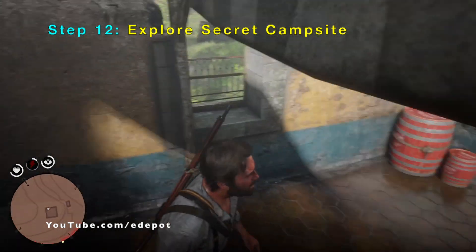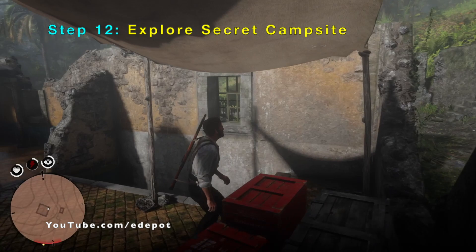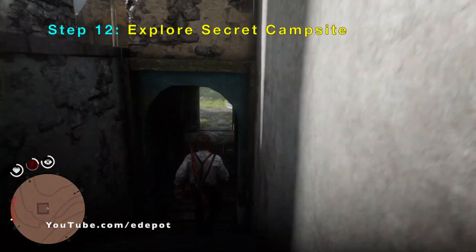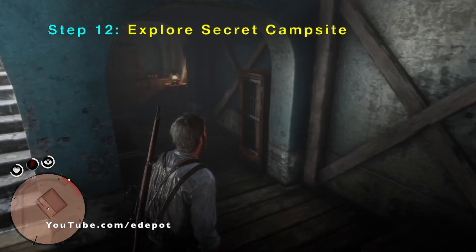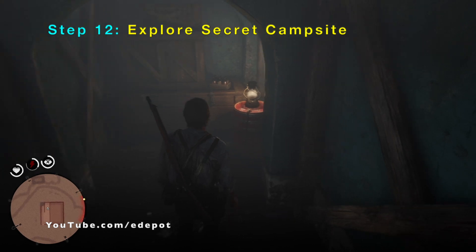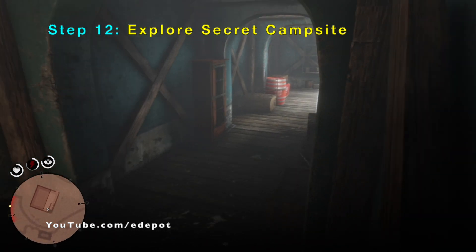You can also go downstairs — there's another section you can look around. As you can see, there are more red barrels for dynamite, a weapon rack, a lantern, and more boxes. There's nothing you can take from here, but this is basically what the video is about — exploring this secret area.